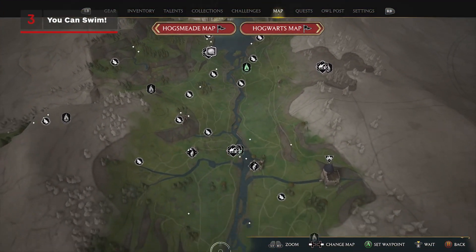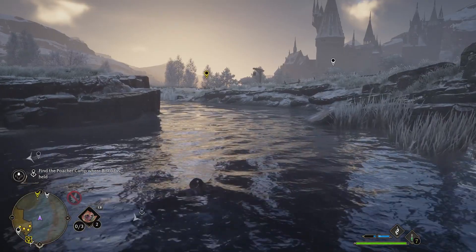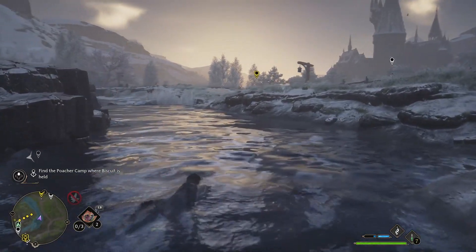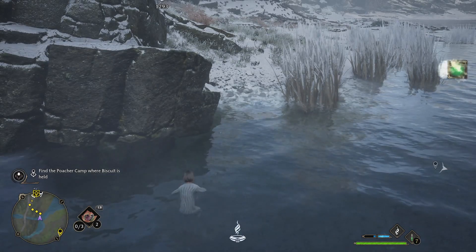If you've been exploring the Highlands, you'll have noticed there are quite a few large ponds around. And unless you've completed the Lost Astrolabe side quest, you likely haven't noticed that swimming is actually a thing you can do. It's fairly basic, but you can search out bubbles for underwater loot.